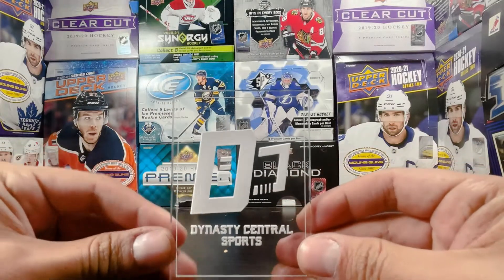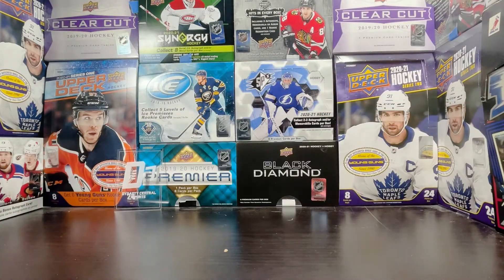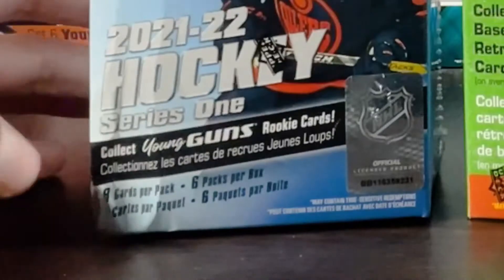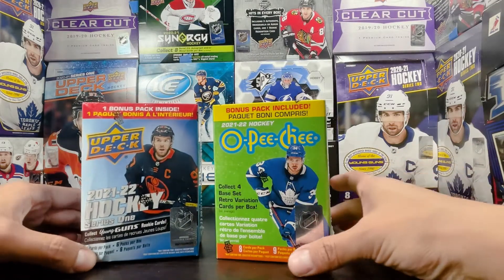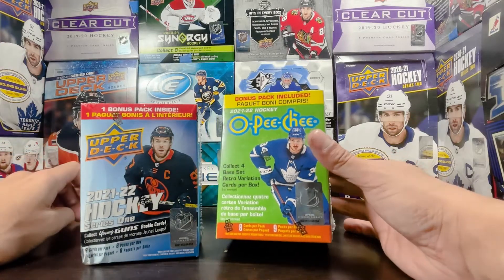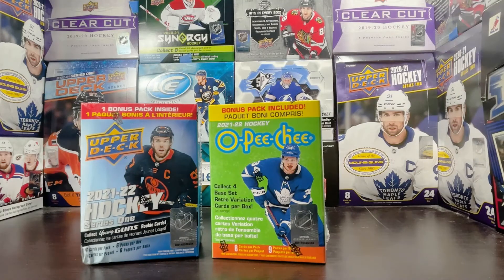Welcome to another box break here on Dynasty Central Sports. We're just gonna jump right into this — I got a mixed blaster box break here of 21-22 hockey product. We got Series One, a busted blaster box corner of Series One with one pack bonus inside, so six packs per box, eight cards per pack. Then we got OPG — the first time I've ripped any of this on the channel — nine cards per pack. We're just gonna open this, have some fun, and hopefully pull out something cool.